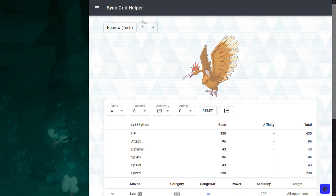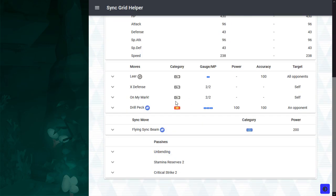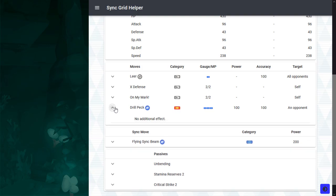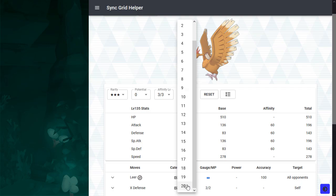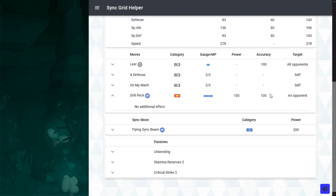Last but not least, we have Tech Fearow, and guess what? This is another Leer Eggmon. DNA is really catering to my tastes here. I don't think I need to explain why Leer is a really good utility move — this move alone makes Tech Fearow viable. But it's worth talking about how it distinguishes itself from Tech Farfetch'd and Tech Kangaskhan. Tech Fearow is a Leerbot with offensive presence, because you have Drill Peck — it's a decent 3-bar move enhanced by Innate Critical Strike 2. Despite the fact that Tech Eggmons have below-average offensive stats, it's still very viable, considering that you are already debuffing the enemy team to enhance your offense. So this guy can contribute with some cheap damage here and there.